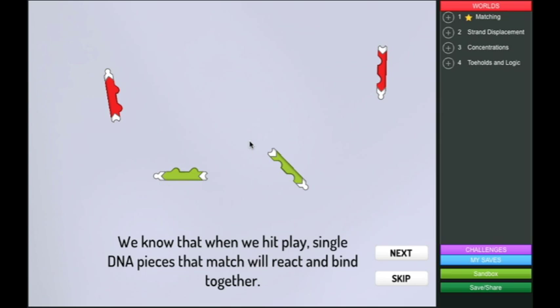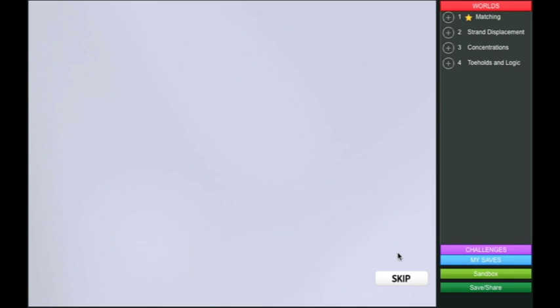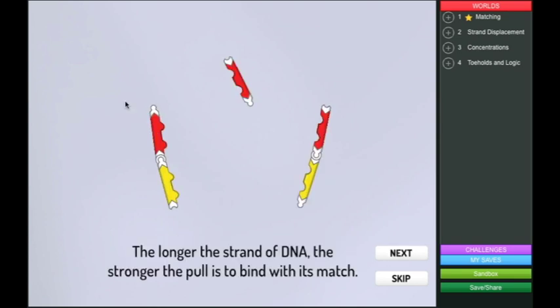We know that when we hit play, single DNA pieces that match will react and bind together. They snap together because they were the same color. The longer the strand of DNA, the stronger the pull is to bind with its match.